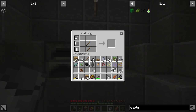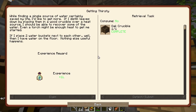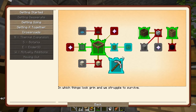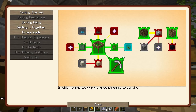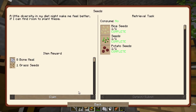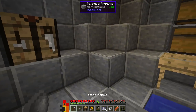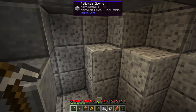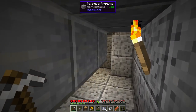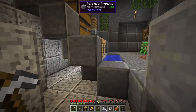One thing we can do is - bam - pickaxe! That's great for getting us a little more space. Claim - bone meal, thank you. We've got seeds as well - look at all of those. Done and done. That means yes - look at this, this is cheeky, very cheeky!